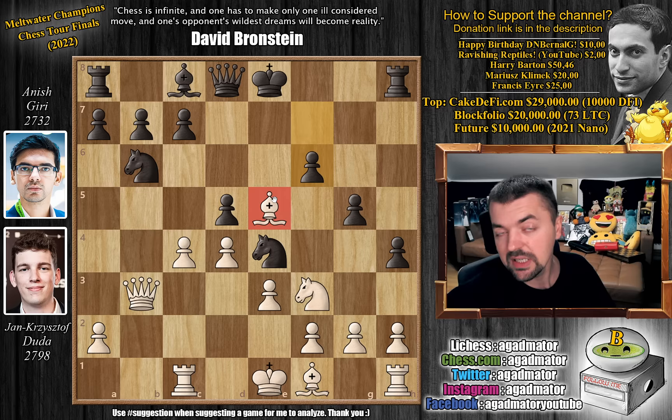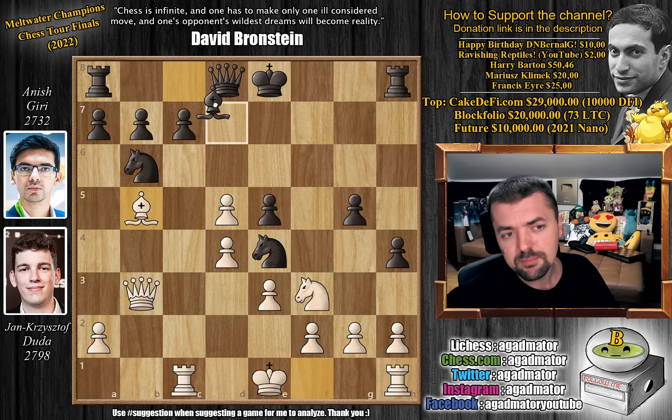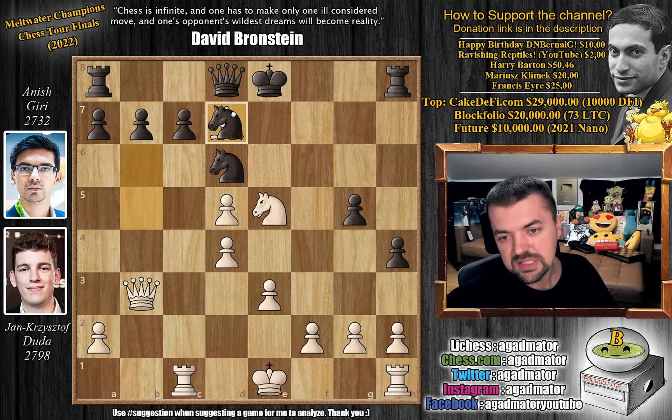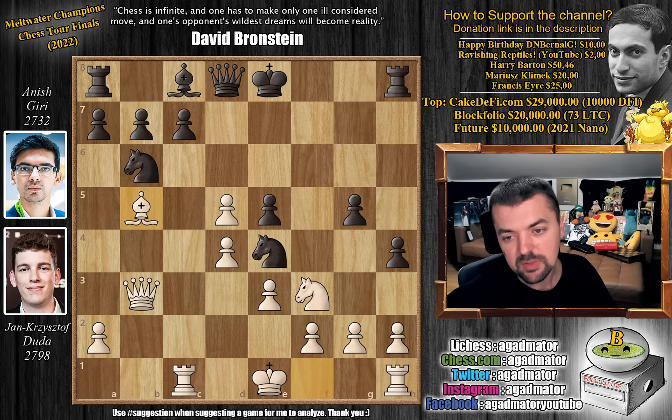C4 was played with the idea of playing c captures on d5, and then f captures on e5 — Anish grabs the bishop. Now bishop to b5 with check. How do you organize a defense here? Best play is bishop to d7, but it's not easy to decide this in a rapid game. For example, after knight captures on e5, you have to play knight to d6 to keep your b7 pawn defended. After bishop captures, knight captures, white castles — you get a position that is pretty much equal, black is up a piece, but white has a massive center. In the game, king to f8 was played by Anish.